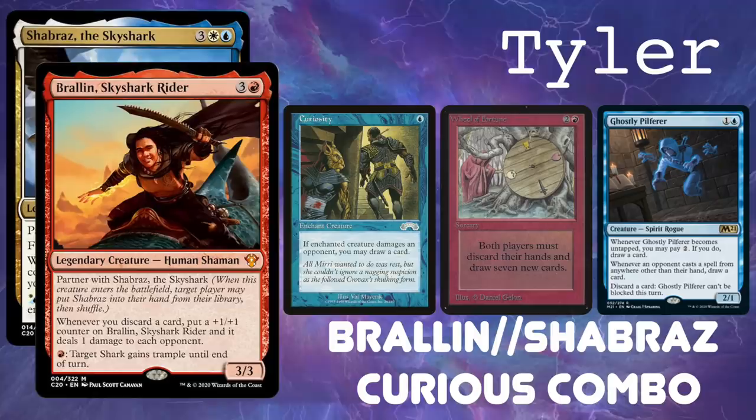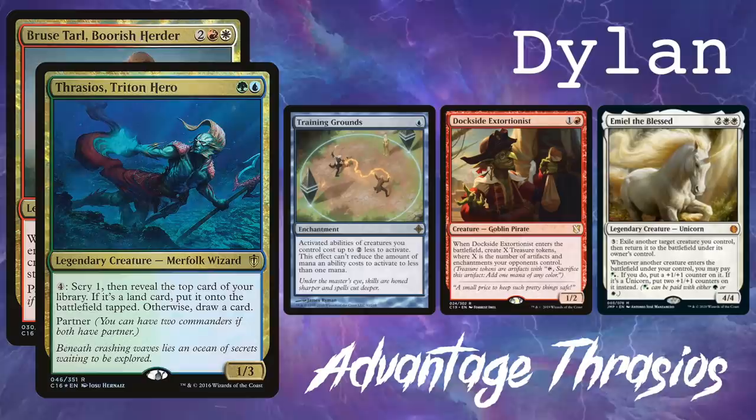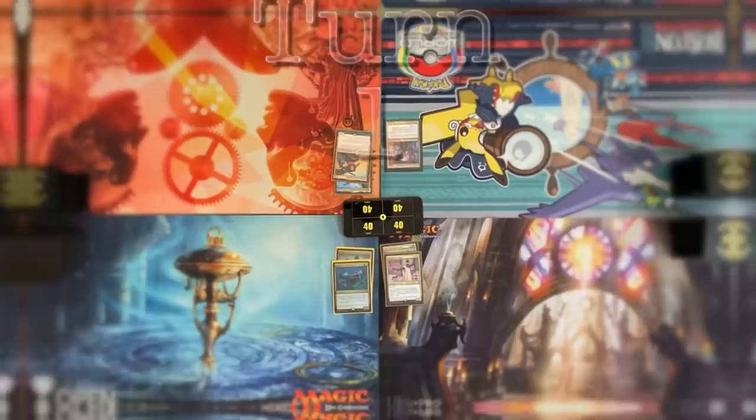We have Brawlin's Shabra's Curious Combo, adding a Ghostly Pilferer as a discard outlet. Grenzo's Doomsday, adding Conspicuous Snoop for some new combo lines. Timna Tana's Goblin Pod, also adding Conspicuous Snoop for some combo lines. And Thrasios Brew's Advantage, adding Emile the Bless, which actually isn't an M21 card — it's a Jumpstart card, but they all came out at the same time.